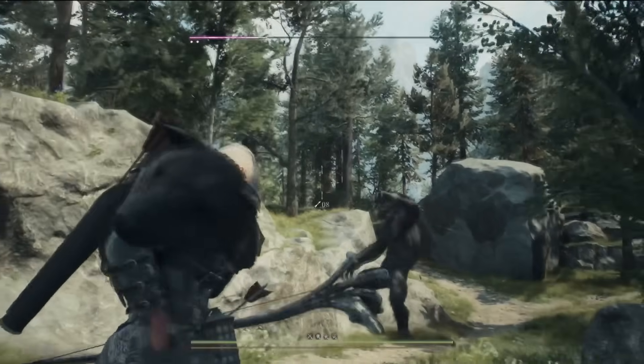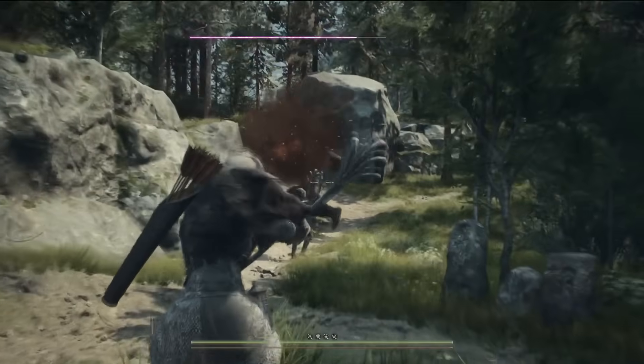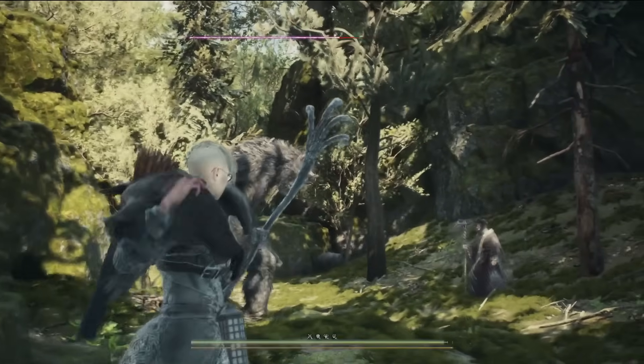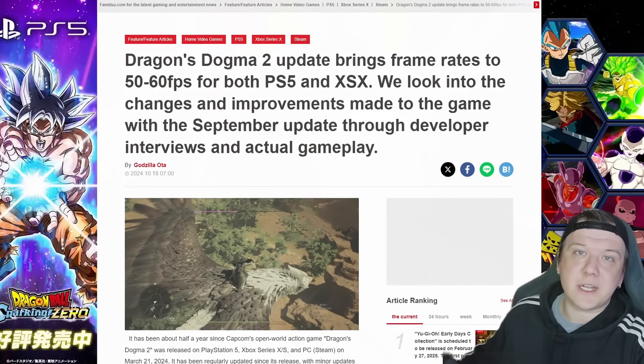Hey Arisen, how you going? Capcom released yet another update for Dragon's Dogma 2 — patch number 12. This one introduces bug fixes and modifications. Some of them are exclusive to consoles, some of them are for all platforms, and there are a few exclusive to PlayStation 5 Pro. In this quick overview, we'll have a look at them. I'm Melvo and I try my best to bring everyone up to speed when it comes to Dragon's Dogma 2 updates and news.